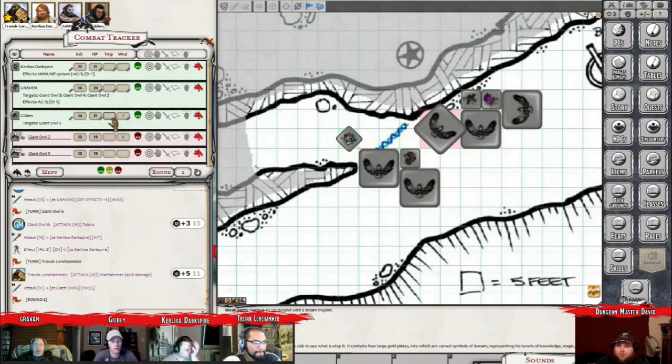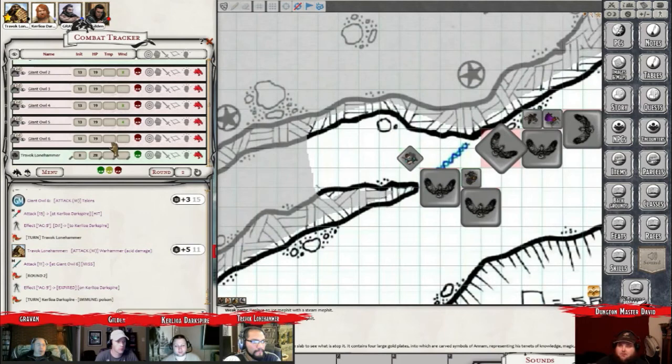So we are up to round number two, and it should be Curly Ewa's turn now. Yep. I'm going to cast Alter Self. Oh, boy. I don't believe I get to attack on the first round.